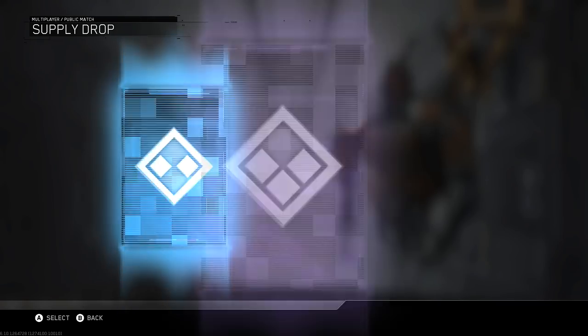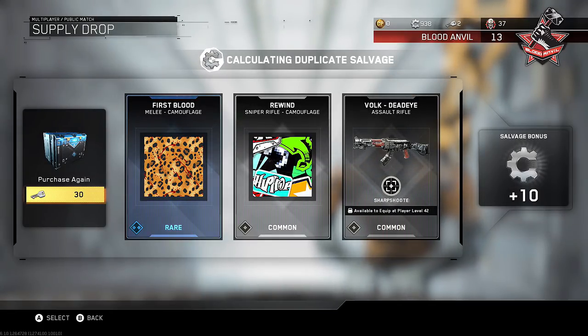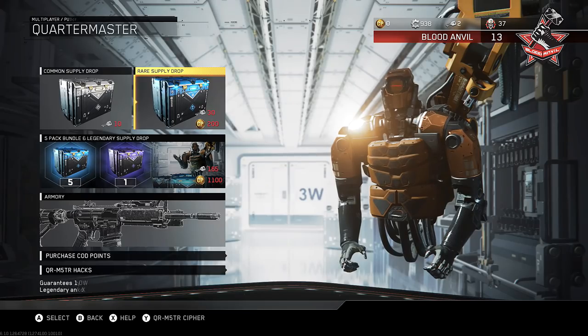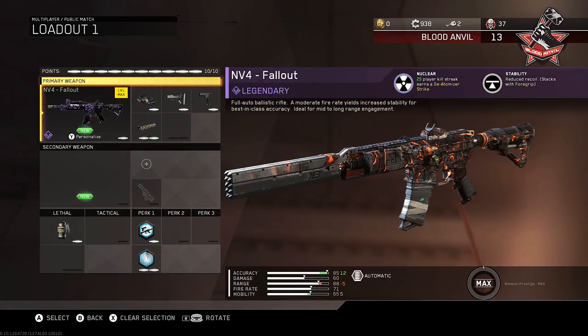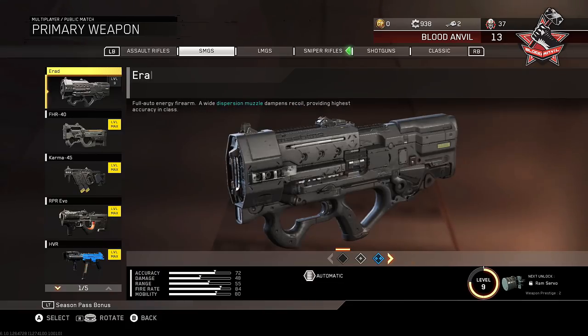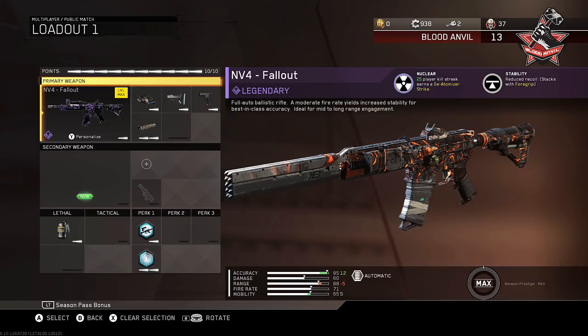Last one here we go — come on, just give it to me man. Come on! 160 keys again wasted. We got some camos — that's actually a pretty dope camo. Got some camos but that's about it, damn. We don't have any more. I really thought this was going to be the one. NV4 Increased Ammo — okay, that's garbage. What do we got for snipers? DMR — fire, player kill streak, one lethal and one tactical.